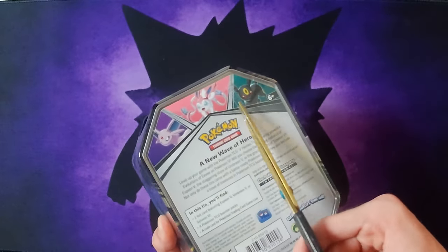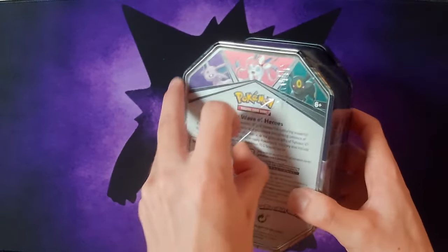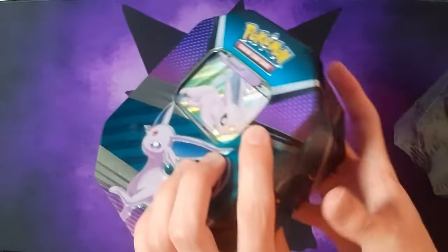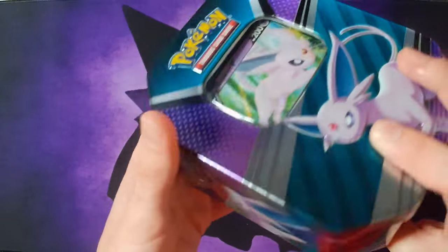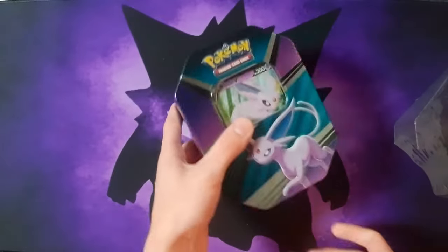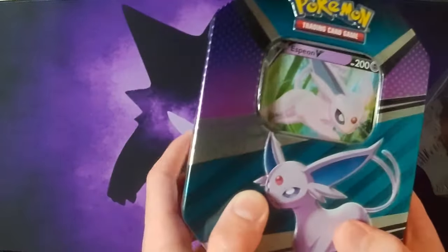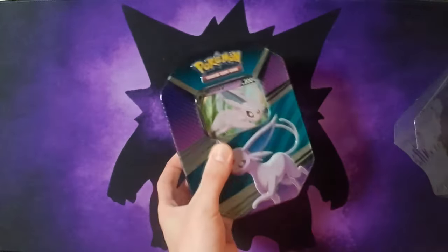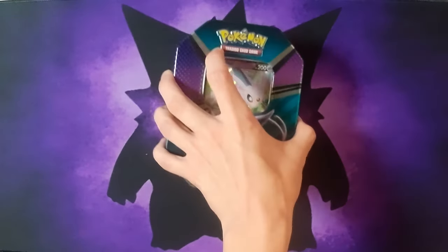I'm just gonna cut this with scissors. This is also the same tin as the Sylveon one — just like the other one, they copied the same one. The Sylveon, Umbreon, and Espeon all have like the same tin style with this comic book, pop art style. Still pretty lazy on that, but it's whatever. All right, let's get right in.